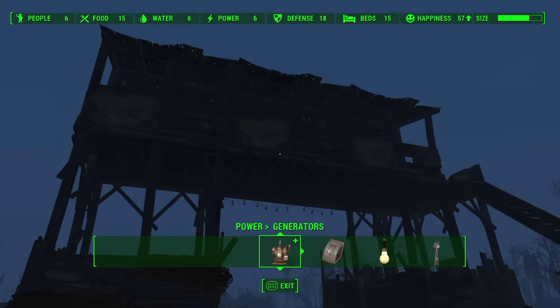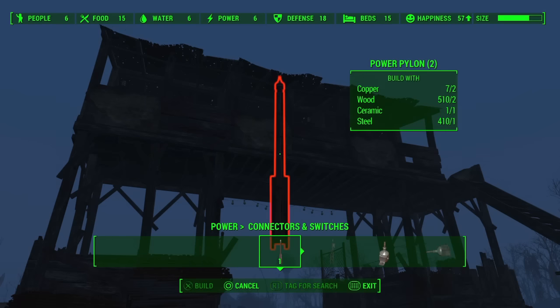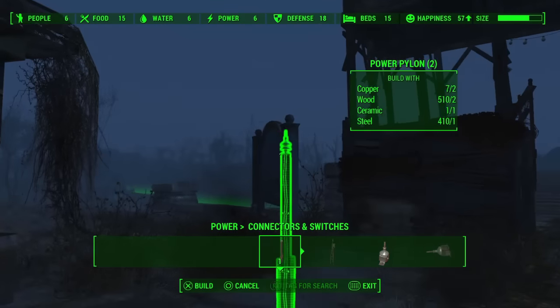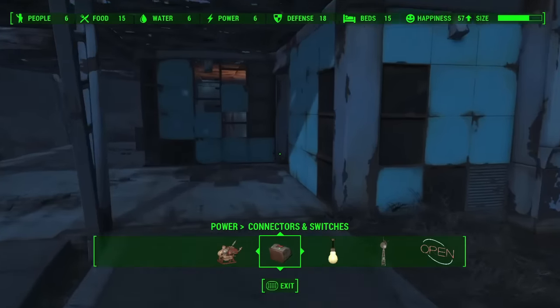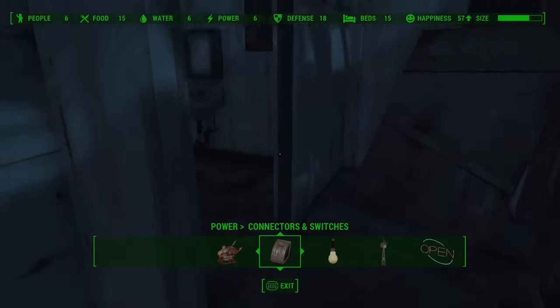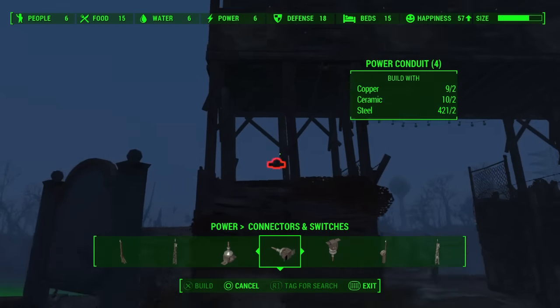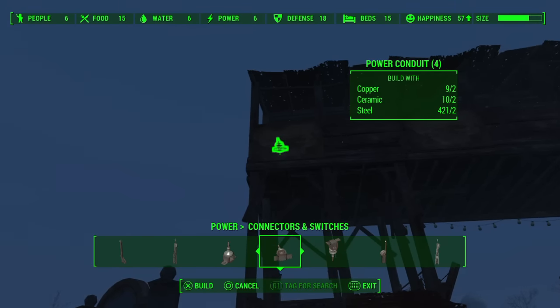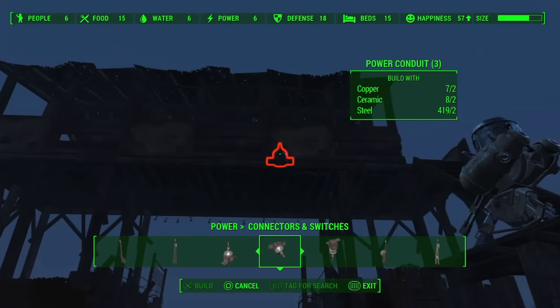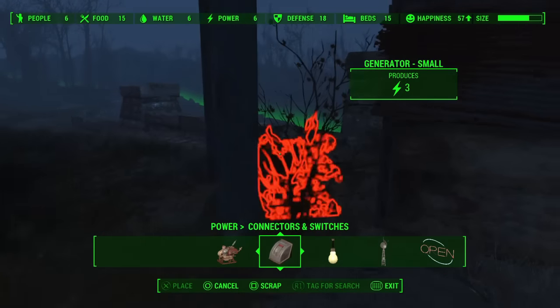All right, let's wire this up. Let's put conduit. I don't have any ceramic — I have enough to make one of these. That's super frustrating. Are there any bathrooms I can scrap? I scrapped a few toilets and sinks, so that should be good enough. Now let's put a conduit right here and one right here. That should work. Then we'll stick this back here.